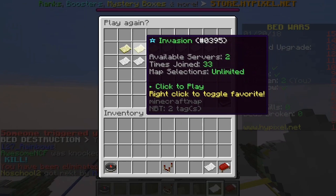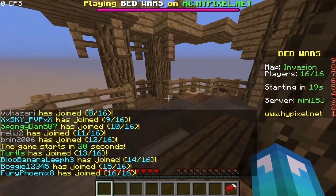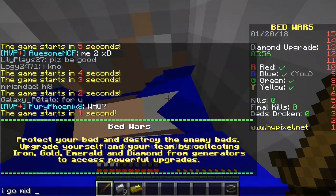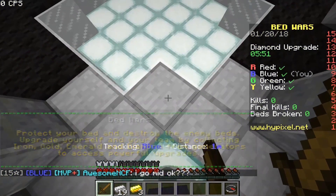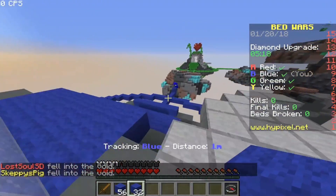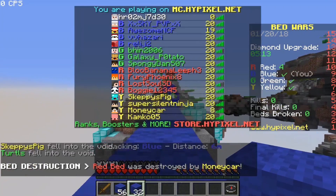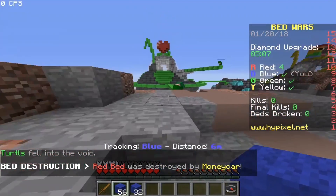I'll play one more round of Bed Wars — I'll play Invasion, it's a fun map. So we've played a round of Chains, a round of Stonekeep, and a round of Invasion. I've got a full server already — that was pretty quick. Maybe people like this map, or maybe I was just lucky. I go mid. I think you need a little bit more blocks on this one since it's a diagonal bridge to mid, as opposed to a straight bridge. Are we rushing green? Yes we are. That's not how you bridge well — you bridge well when you speed bridge. You also look like you're a tryhard, which you are.